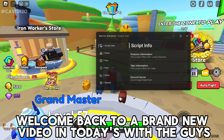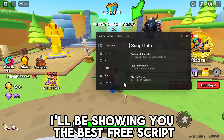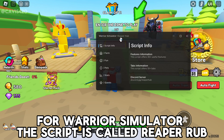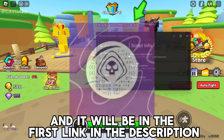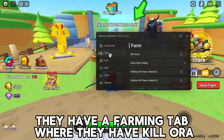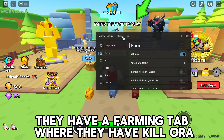What's up guys, so I'm about to show you a brand new video. Today I'll be showing you the best free script for Warrior Simulator. The script is called Ripper Hub and it will be in the first link in the description below. First off, they have a farming tab where they have kill aura.